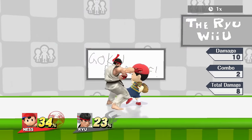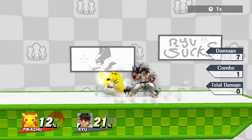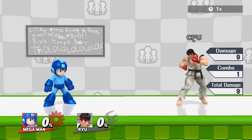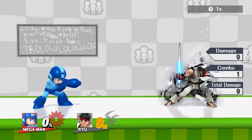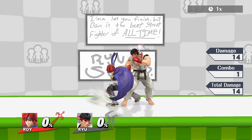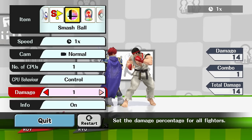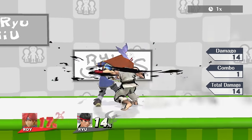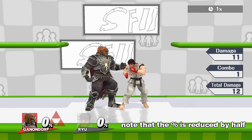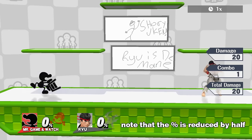Ryu's down B has the strongest heavy armor, but it has some unique properties. It can block one move — more than that will simply ignore his armor. Additionally, it reduces the damage of the first hit by half. While Ryu is charging it, the heavy armor gets stronger over time. So for example, Roy's F-smash can penetrate Ryu's armor at the beginning of the move, but not at the end of it. Our research concluded that Ryu's heavy armor is percent-based, blocking up to 22% at the beginning and up to 39% at the end.